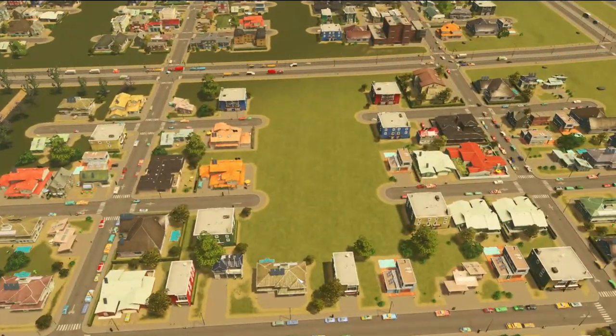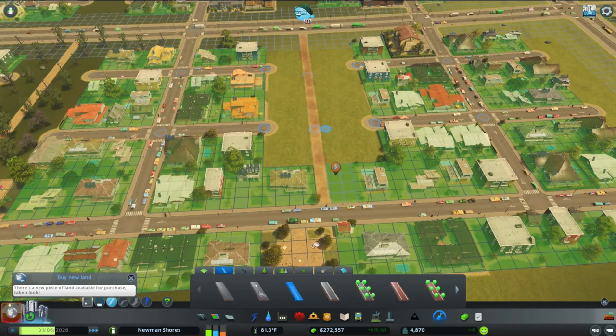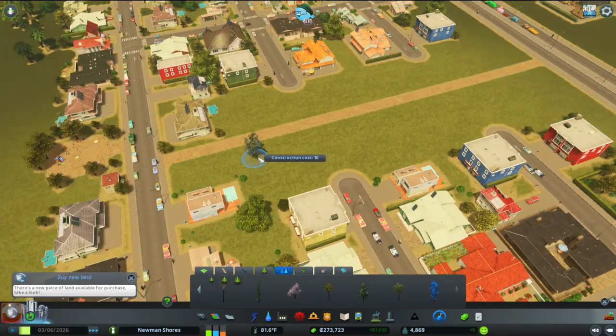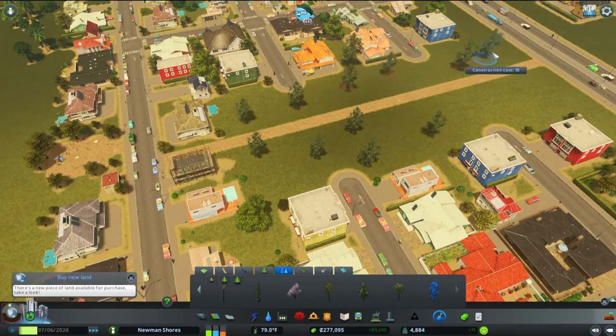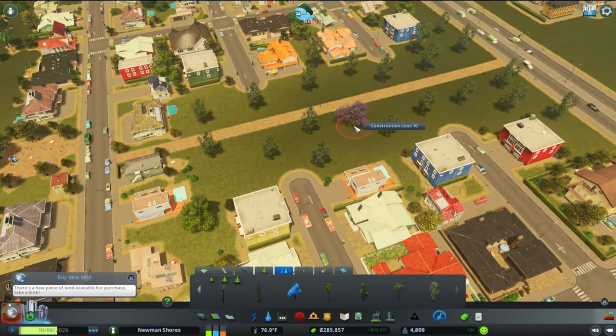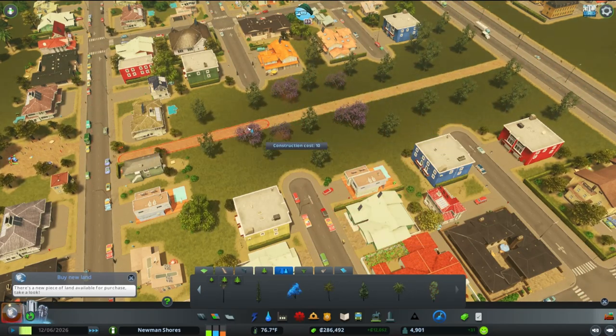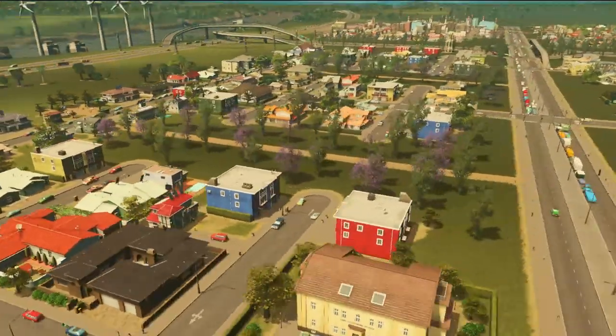That's what I was going for here. We kind of rinse and repeat the same process in all the different alleys of the grid we created with this residential area. I wanted to do this in the first episode but I was just so excited about starting the city that I kind of forgot about detailing it up. So we're playing catch-up here, and that's why we didn't progress population-wise as much as I would like per episode.